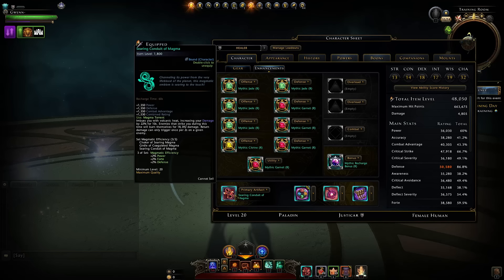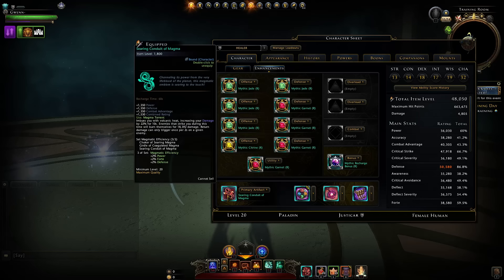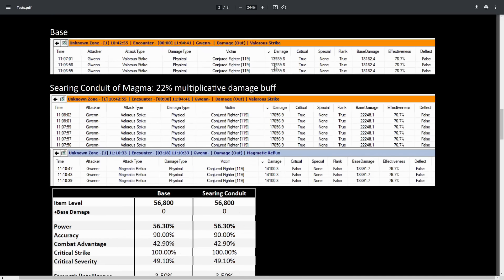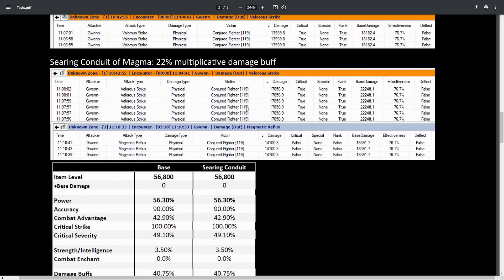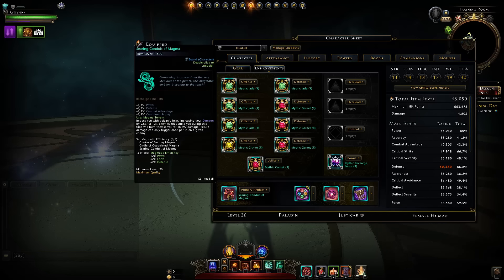The Searing Conduit of Magma is an artifact that's going to give you a 22.3% multiplicative damage boost. I don't believe it's intended — it's very likely supposed to be a damage buff, but the way it is, it's multiplicative. It also has a little bit of a damage effect, but that's not going to be doing much. What this means is it's going to be a lot more effective than using a debuff, because this is a true 22.3%. You can see my test data — we go without anything to get our base, then use the artifact, and it's a true 22.3% multiplicative damage buff. We made sure we had other debuffs and other buffs, and the math doesn't check out when you try to stack it — meaning it's actually multiplicative.